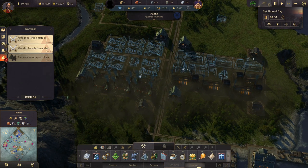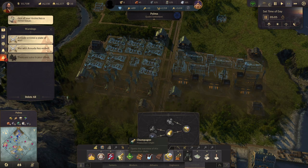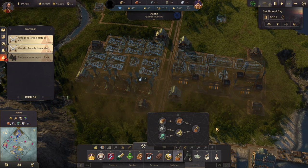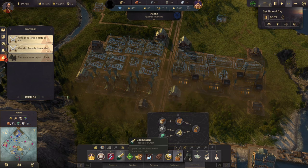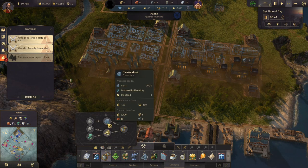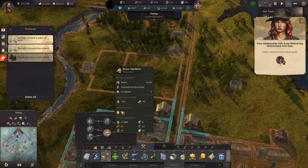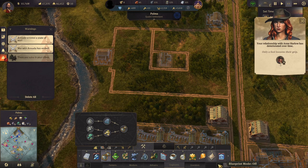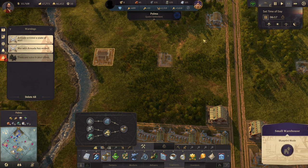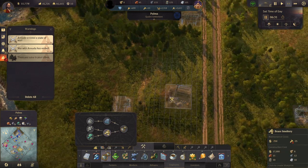Or maybe not — jewelry, no. Gramophones, we need them for as well. Okay, so brass smeltery. Let's demolish all of this road, delete the two of you for now. Brass smeltery — we're gonna need a few of those.